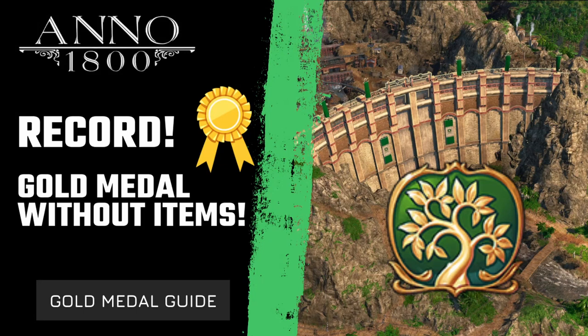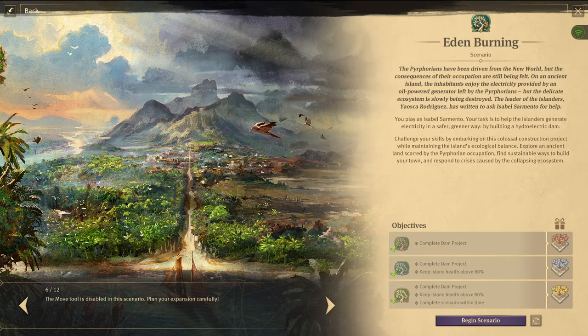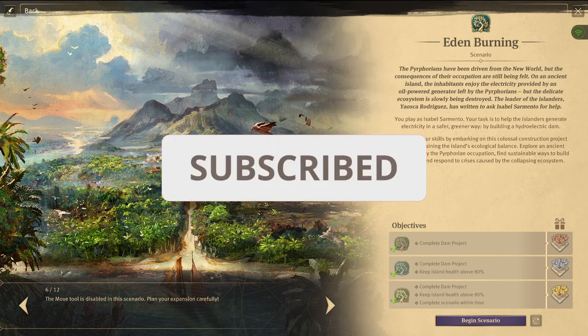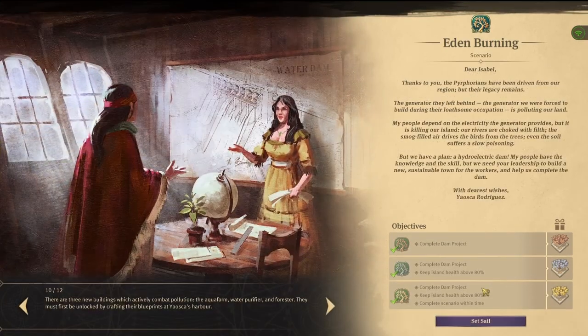Getting the gold medal on your first try in the in-and-burning scenario is totally possible. Let me show you how. I'm StratGamer, thank you for tuning in and welcome to a guide on how to get the gold medal without any items, without any of the legendary items or any of the ruins cleared, meaning after a reset. Please consider subscribing to the channel if you haven't done so already for more content on Anno and many other strategy and city building games. Let's set sail.